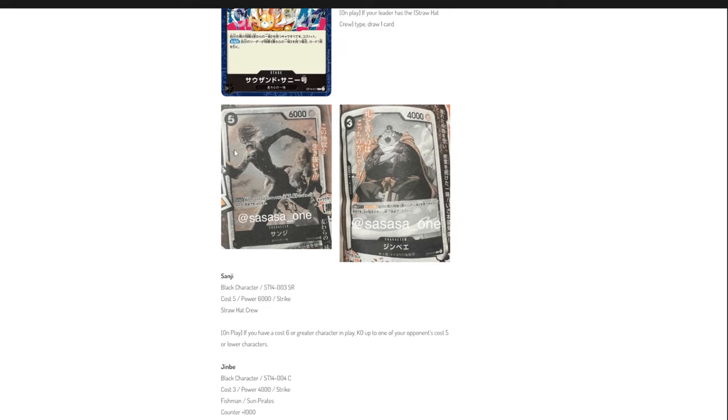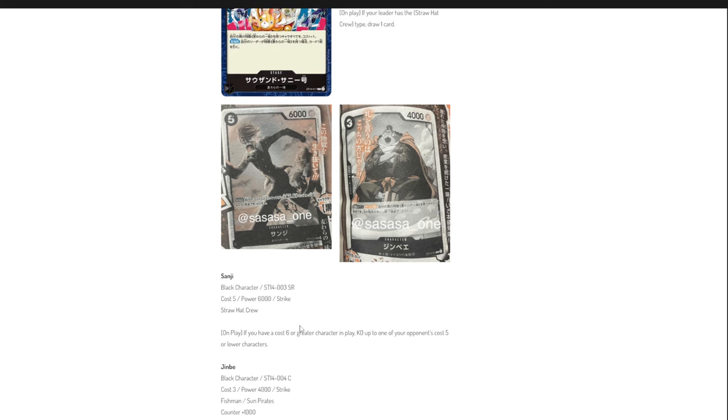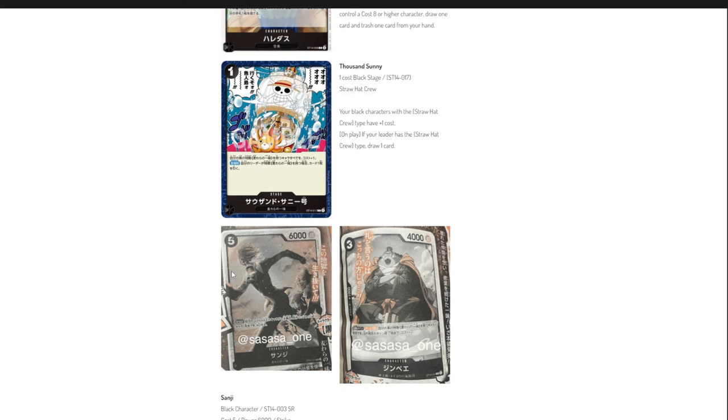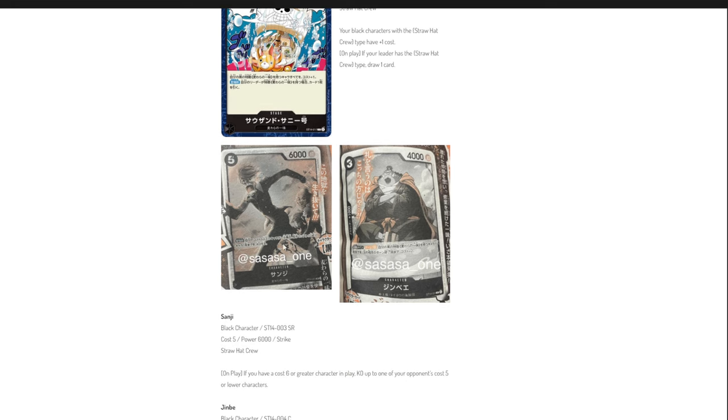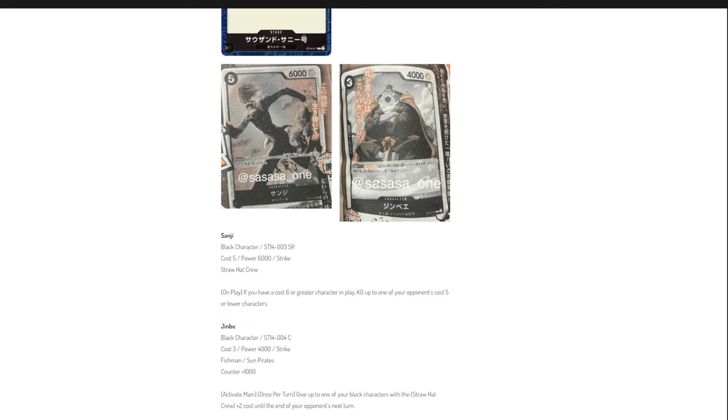Our first super rare is Sanji — counterless, five-cost, 6,000 power. His effect: on play, if you have a cost-six or greater character in play, KO up to one of your opponent's cost-five or lower characters. With the stage card active, Sanji himself becomes a six-cost, so you can KO something more or less for free. This also enables effects on other cards that require a certain cost character to be in play.